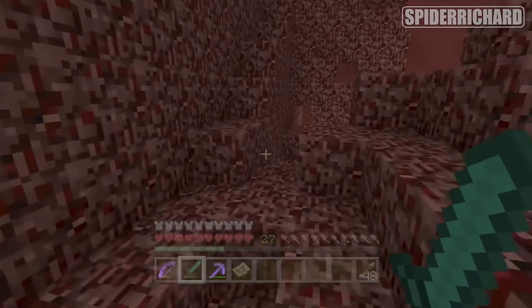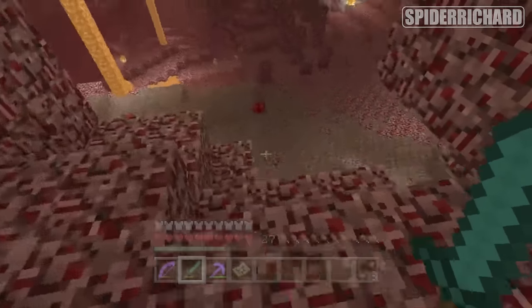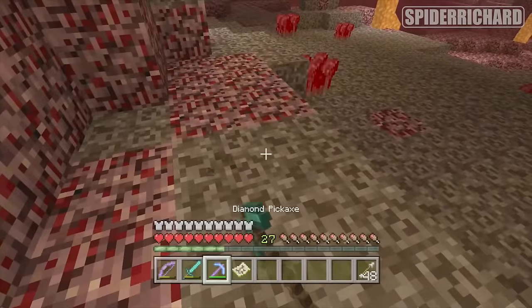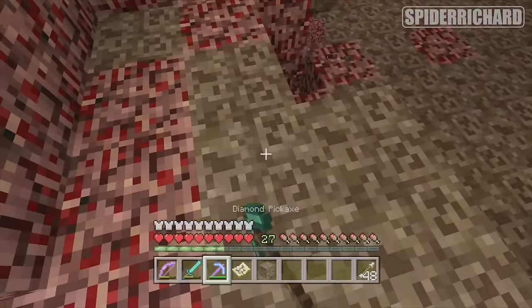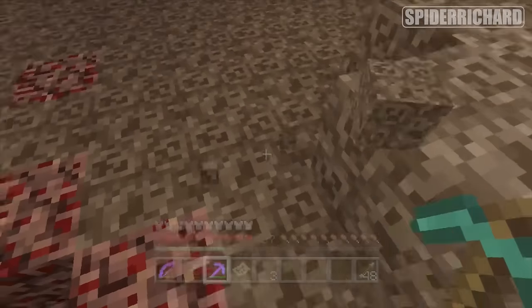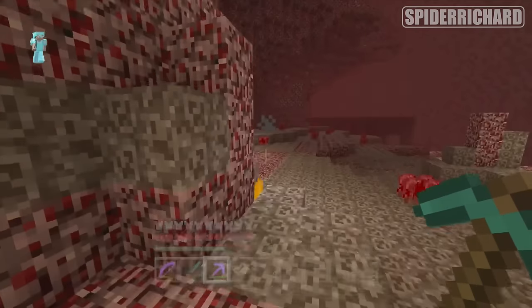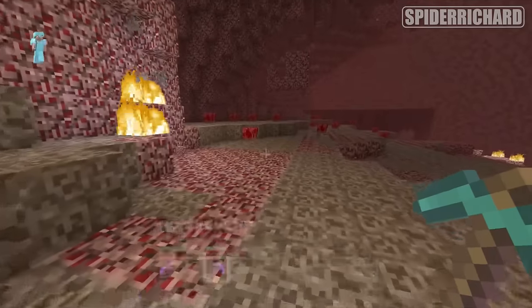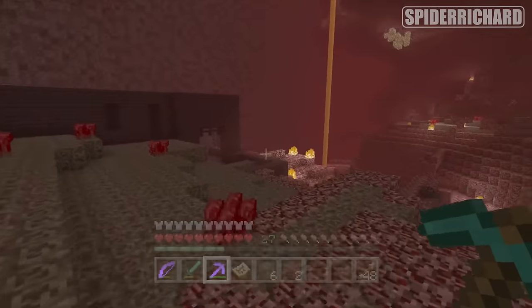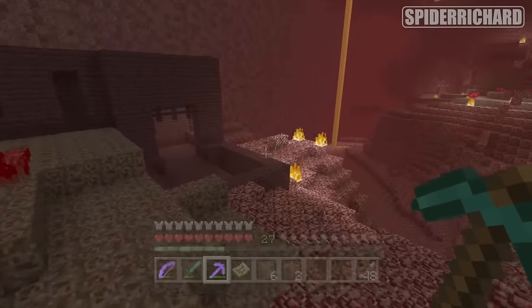There's a nice little way to get down around about this place here, or you could just jump if you're on peaceful — your health will regenerate. While you're here, grab yourself four bits of soul sand. That is the brown stuff here. We will need that in order to spawn the wither as well as the third skull from the wither skeletons. Continue along here and get yourself into this nether fortress.